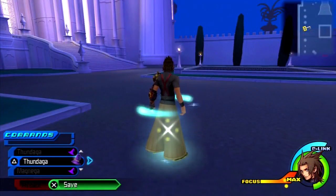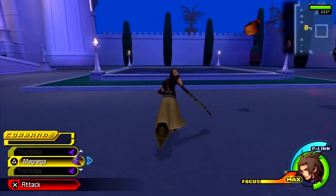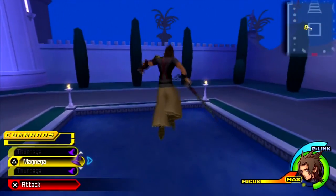Now we've arrived at the Castle of Dreams. Like in the Enchanted Dominion, all the locations for the prize pods are different, so you're gonna need a different character to go through it, as I did last time with Ventus and Aqua. For this one you're gonna need Magnega and a lot of luck.